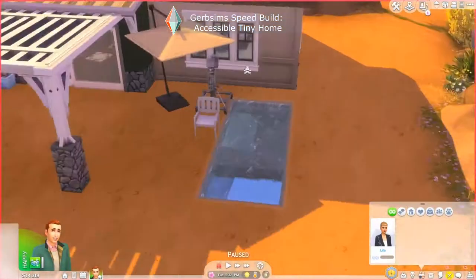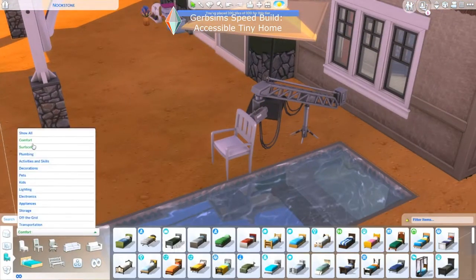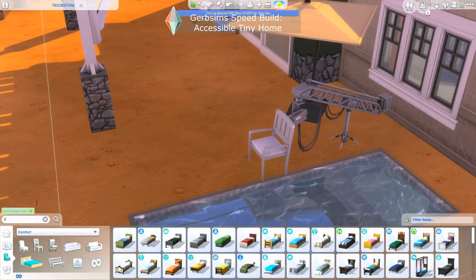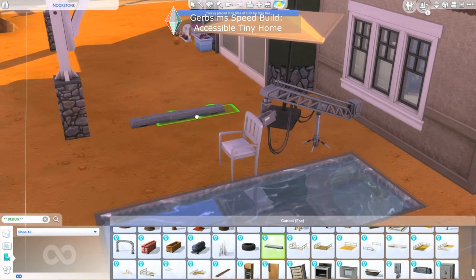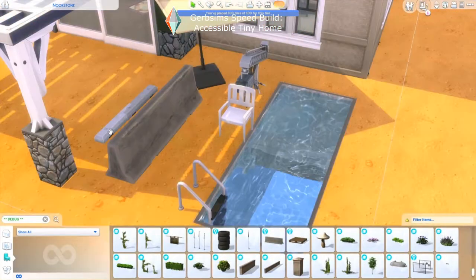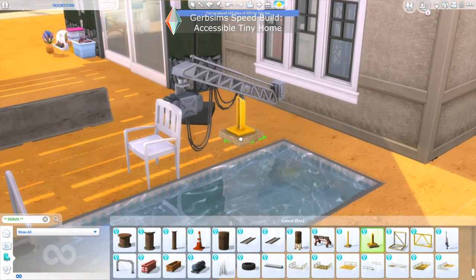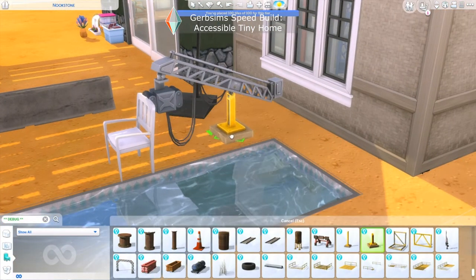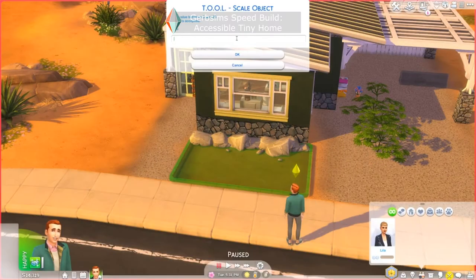I decided this person needs a therapy pool — and how do you get into a therapy pool? A wheelchair lift. So I ended up making a lift to go into the pool using a whole bunch of debug objects, the Tool mod, and other ways to orient objects so it looked natural and not like a video camera, which is what it actually is. I think it ended up looking cute, and we made some changes to it later.